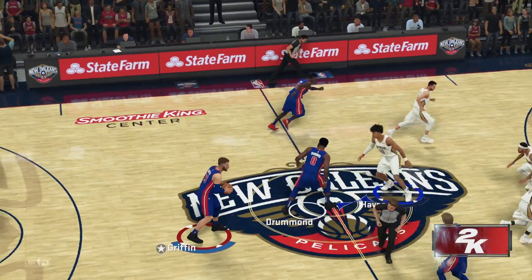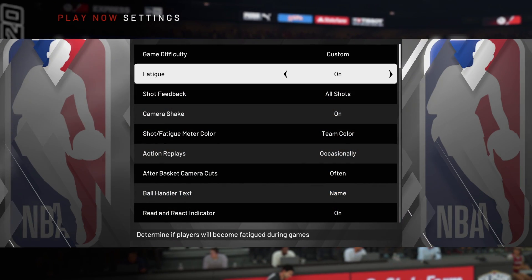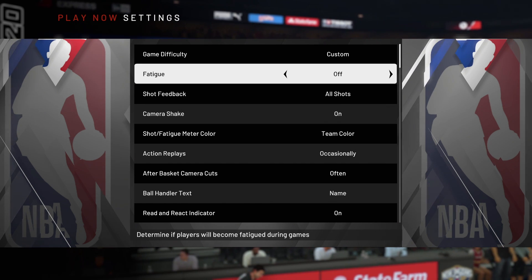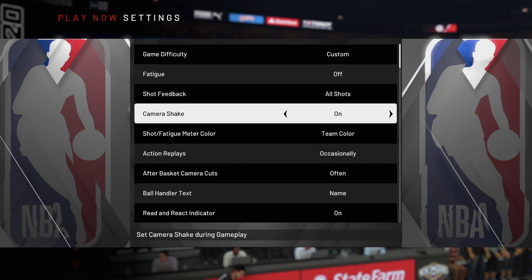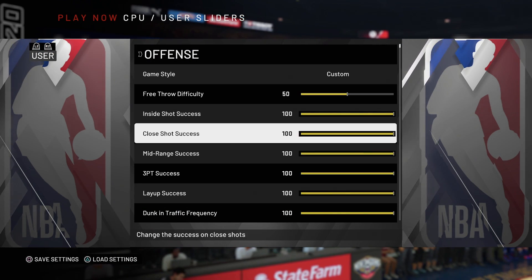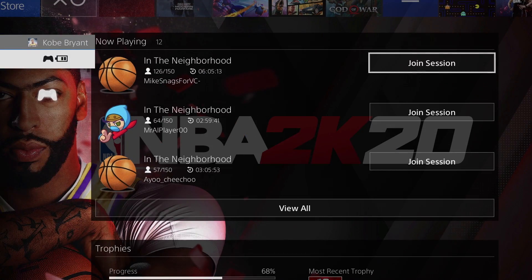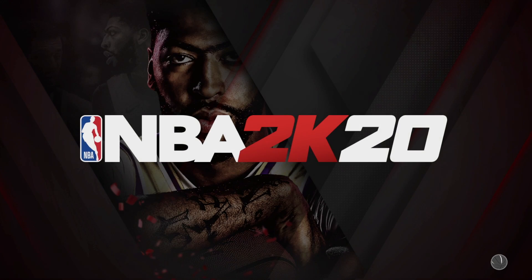Once you get into the game and tip-off has started, hit Start, go into your options and settings, and turn fatigue off — make sure fatigue is off. Once everything is set, hit the middle button on your controller, find somebody on your friends list, and join a session. This gives the person with you the option to play with you in MyCareer, or if you have a second controller you can play MyCareer by yourself.